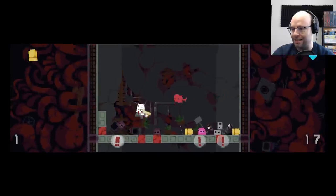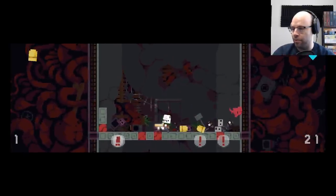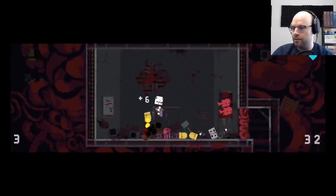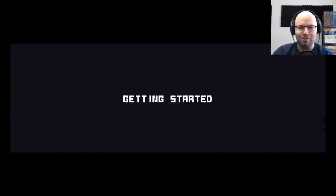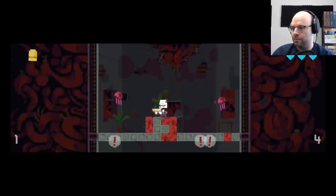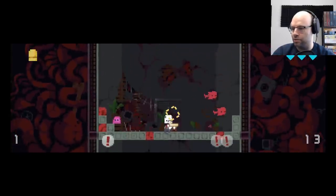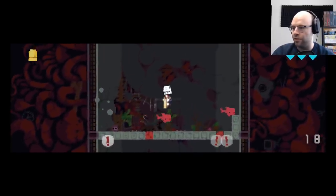I'm just gonna be honest with you — I did not see the whale there. Okay, we're gonna go down-well strats. Look at that, they didn't expect the down-well strats! I didn't expect the down-well strats. Okay, we've got two tools in the toolbox now: normal shooting and down-well strats. Down-well strats — very useful thus far. Really appreciate that you happened to get stuck on the architecture, that made my life a lot easier.